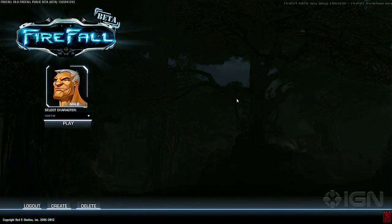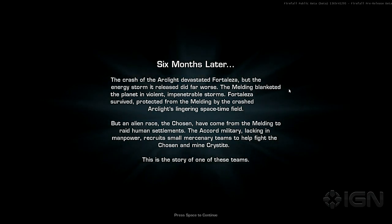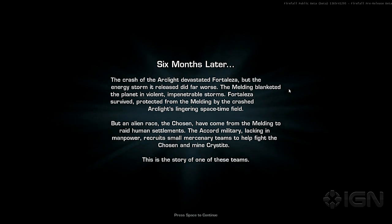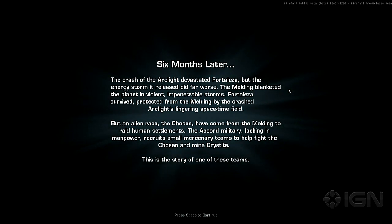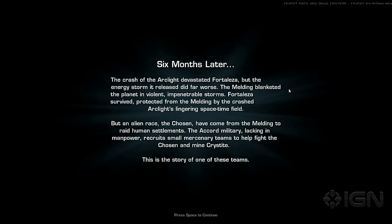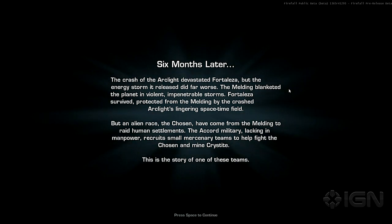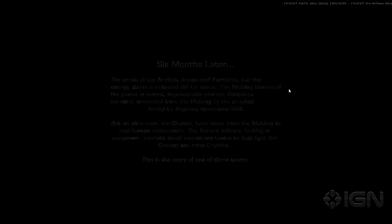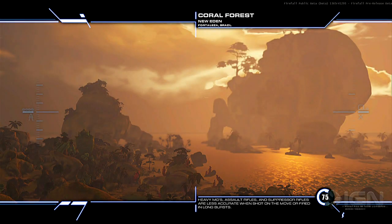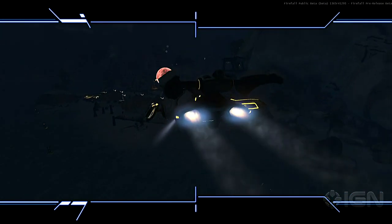Let's jump in-game and get a look at what the actual gameplay is like. We're getting a little bit of backstory here. Firefall takes place several hundred years in the future. We found a nearly perfect power source called Cristite, but overuse of it summoned a storm called the Melding to Earth, which has enveloped most of the Earth except for a small area around Fortaleza, Brazil. That's where Firefall first starts out, and you're coming in on the dropship.